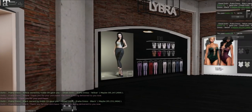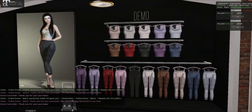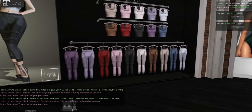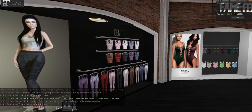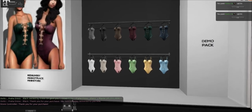We have Libra — really cute pants. Maitreya only. The little tank top. We have Fame Femme with a gorgeous one-piece bathing suit. Oh my gosh.